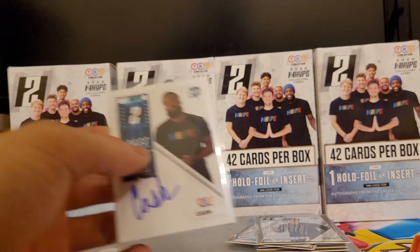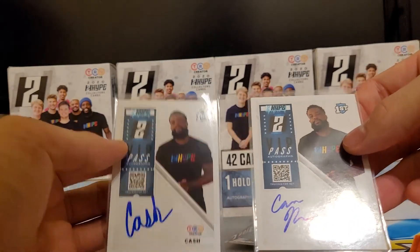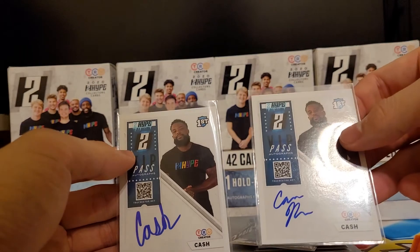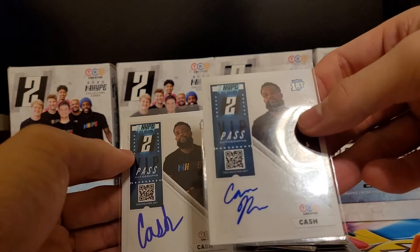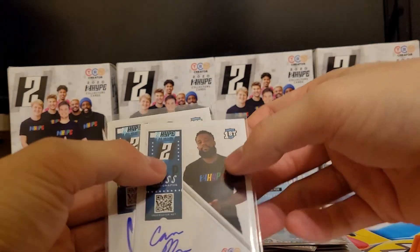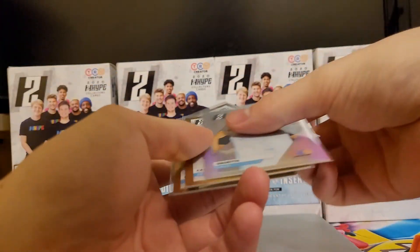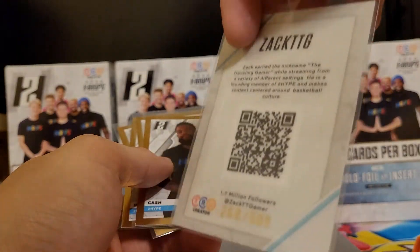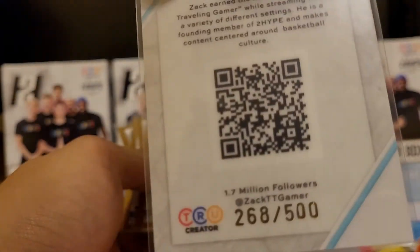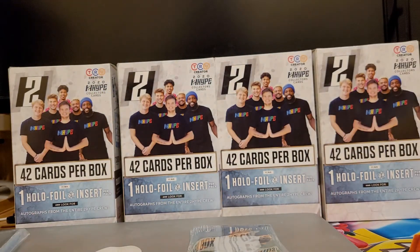Between these two, it looks like Cash actually signed both of them. For this one it's just Cash, and for this one it's also his signature but he definitely wrote more. So yeah, I guess these are two signed cards. One last thing to check is the back of these — these full Prisms or whatever — this is number 268 out of 500. So these are out of 500, which will be interesting to see the numbers on these if they ever release.